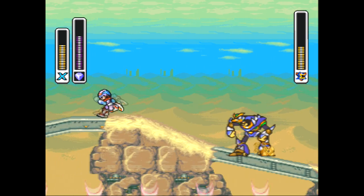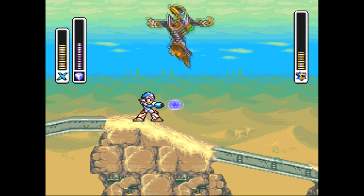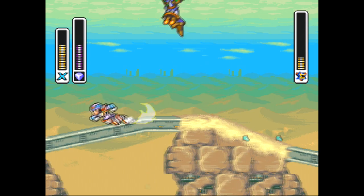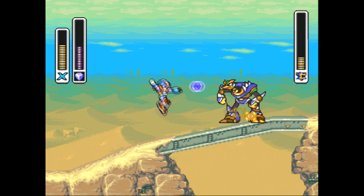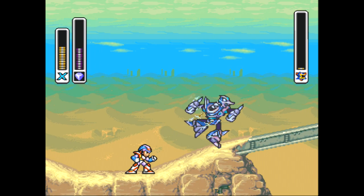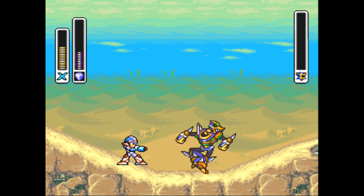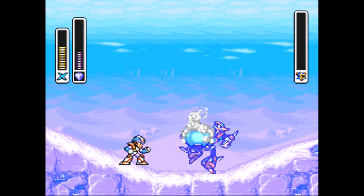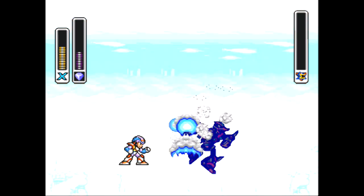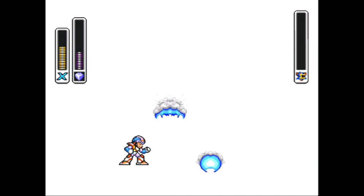Once you get this guy's weakness, he just goes into a constant loop of the same attack over and over. If you avoid him or don't do that, sometimes he'll vary his attacks and charge at you, go in the background, and try to jump on top of you — that sort of thing. And thus, the end of Overdrive Ostrich.